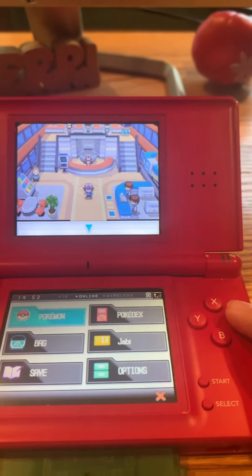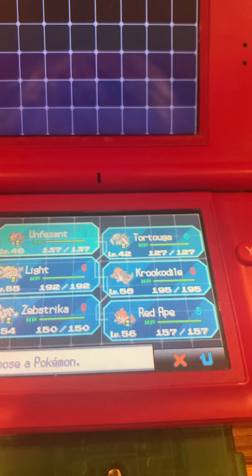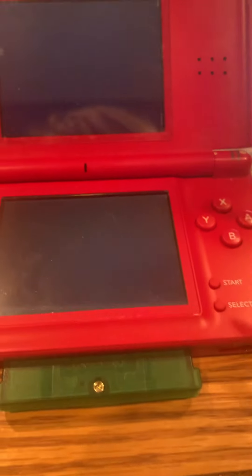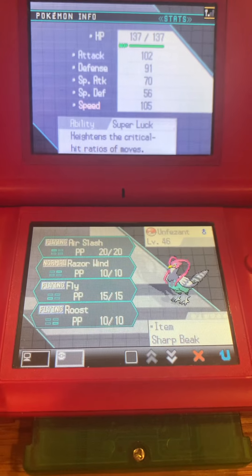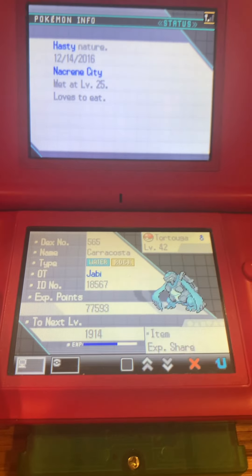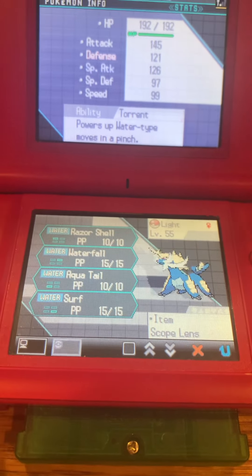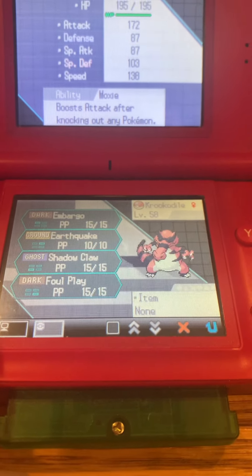First things first, gotta check out the party. Unpheasant, Tortuga, Light Crookedile, Zebstrika, and Red Ape. Let's check the summaries of each of these guys. Got a Sharp Beak, R-slash, Razor Wind, Fly, and Roost, then Kara Costa. There's EXP Share, Aqua Jet, Smackdown, Brine, Shell Smash. Light: Razor Shell, Waterfall, Aqua Tail, and Surf. Absolutely overpowered moveset. Crookedile has Embargo, Earthquake, Shadow Claw, and Foul Play.